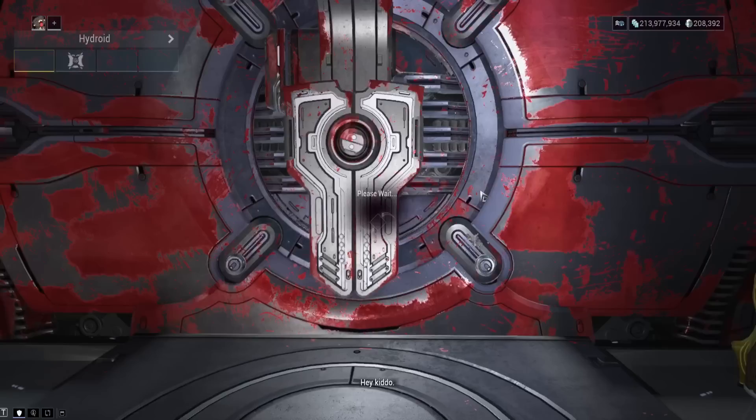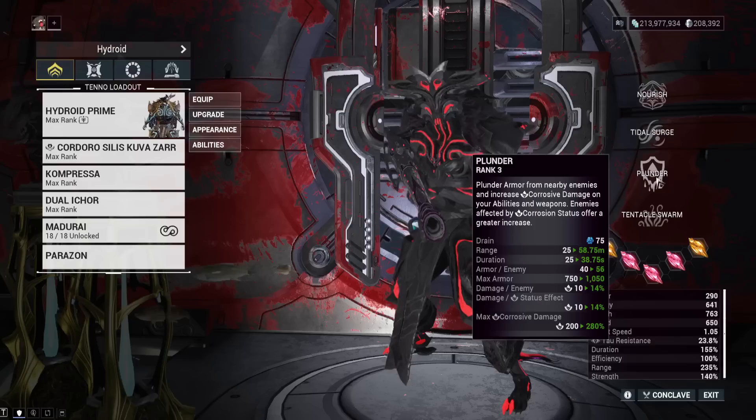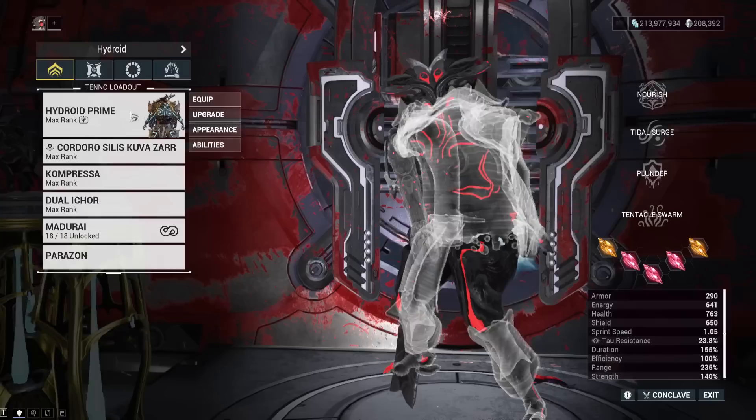We've got Hydroid equipped. Before we hop on the patch notes, let's check: does Plunder scale with strength? Plunder does scale with strength! The maximum corrosive value of Plunder is affected by power strength, as is the damage buff you get per corrosive proc. So strength mods on Hydroid will be good. Triple threat Hydroid might be great — Nourish giving viral damage, Plunder giving corrosive, then throw in some gas on your Zarr and you're good to go.